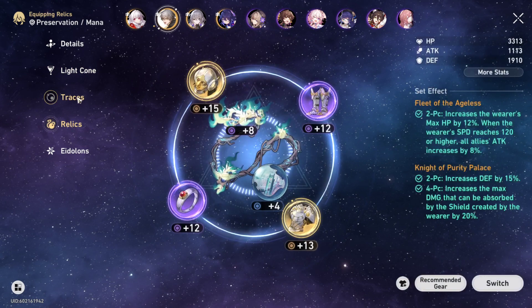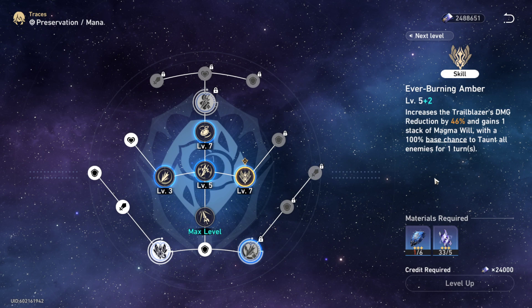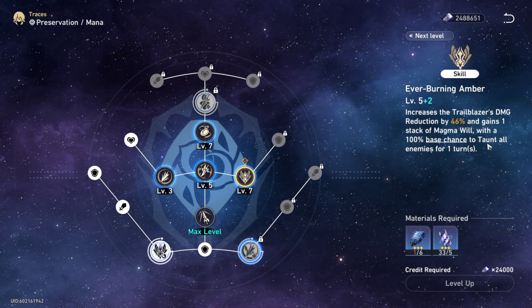You go to traces — this is his taunt. He taunts all enemies until they attack him, and reduces damage done to him.